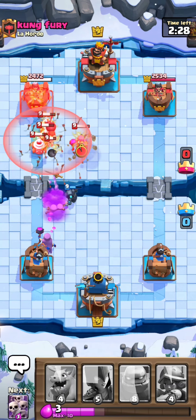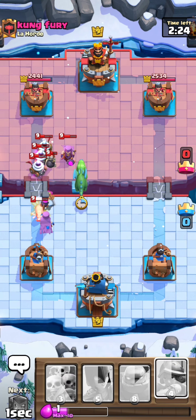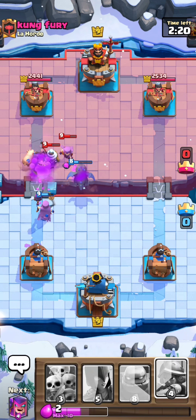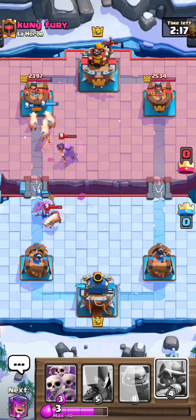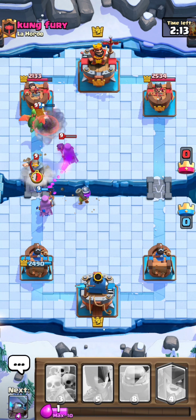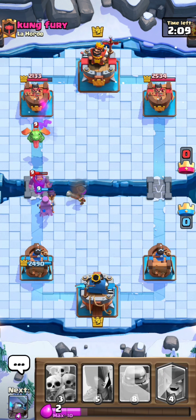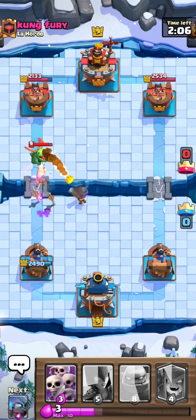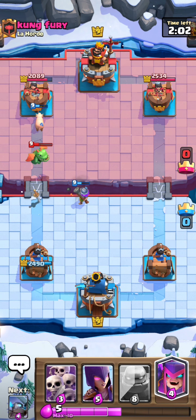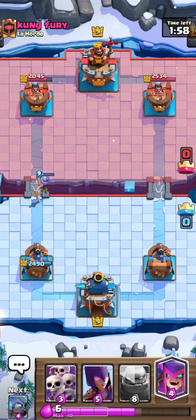We'll put a Baby Dragon down in front. I need to take off my Mother Witch right now. So far we're leading in damage just a little bit — the Musketeer won't get any hits, unlikely.